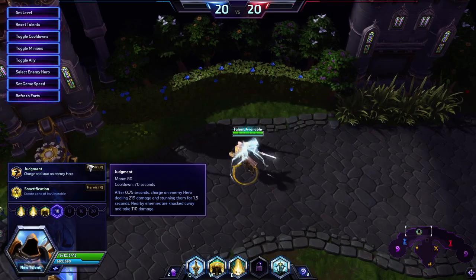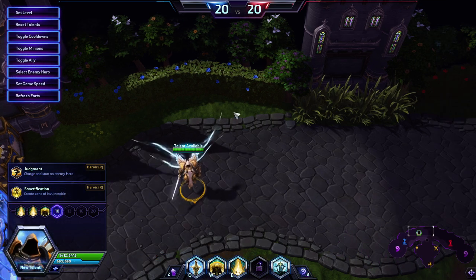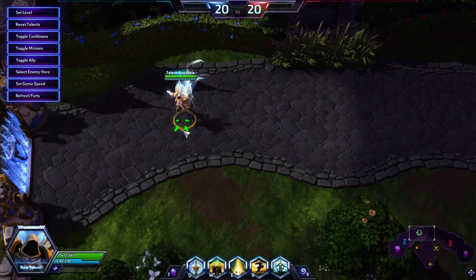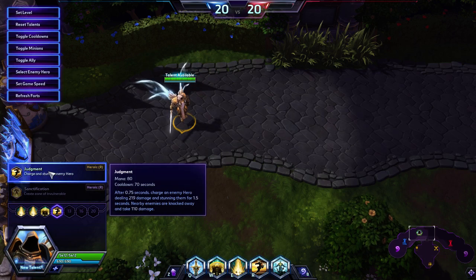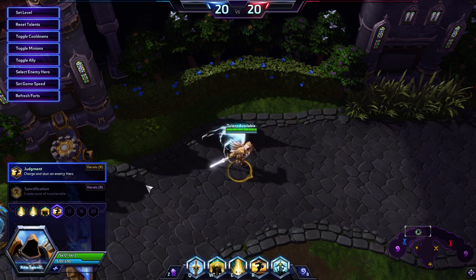At level 10, Judgment is just bad and Sanctification is amazing — pretty much why you pick Tyrael in the first place. Judgment might work in some pick comp or if your team has no dive whatsoever, but you need strong follow-up for it and the range is quite low. Compared to Illidan's Hunt, Hunt is basically better in every way — longer range, much shorter cooldown, no mana cost, and significantly more damage, and can be cast on any enemy not just heroes.